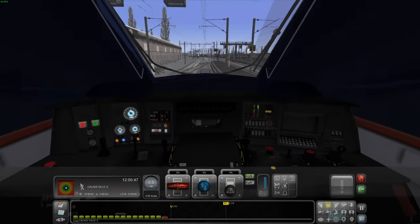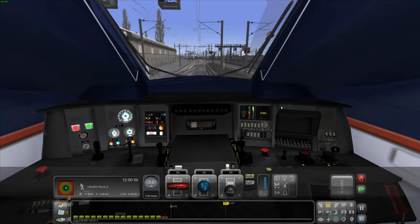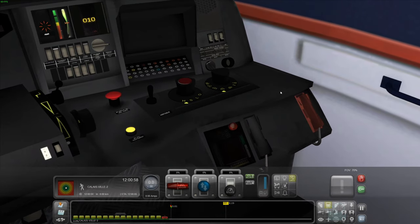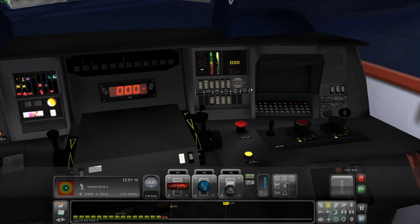Okay, here we go. U to turn on the lights inside. Z to turn on the master switch. Move the pantograph section to the N position — there. Move the power selection dial to BR — first position. Turn on the circuit breaker with Shift and O.